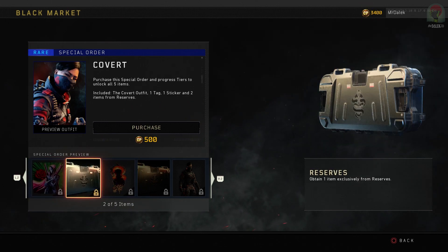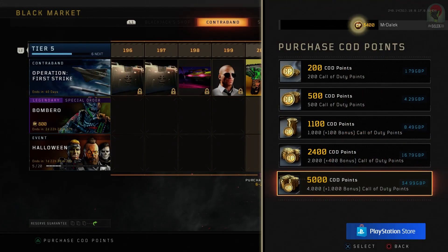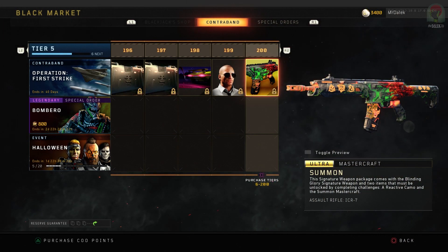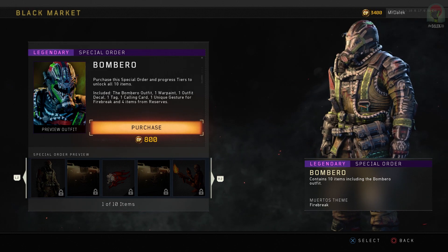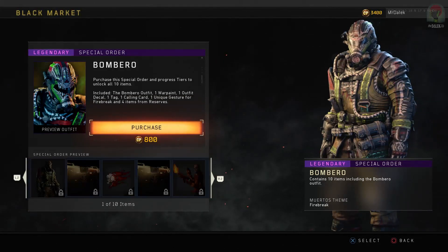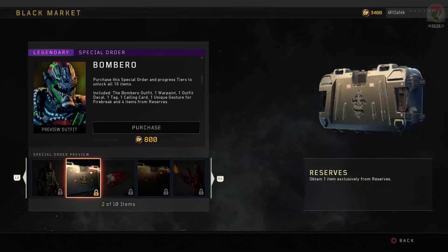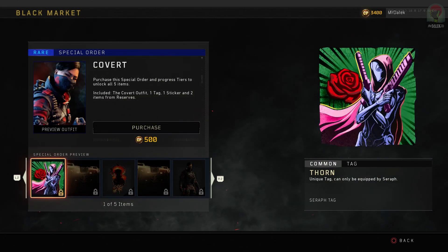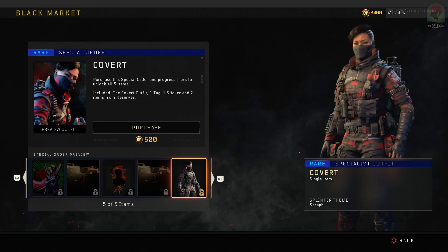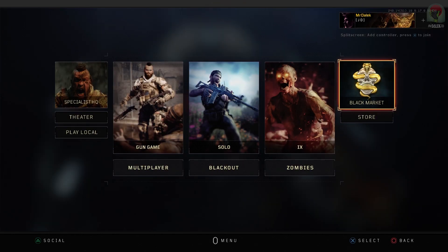I don't quite understand why — if we directly purchase these, we should be able to just outright have them. But I think Treyarch have an explanation, and there is another section now in the Black Market called Blackjack Shop, which isn't available right now. Vonderhaar mentioned in a video that in November we'll have access to Blackjack Shop where we can directly buy skins and outfits, so that's probably why. And I would assume if these contracts are only 500 and 800 COD points, the shop items will probably be a little bit more.